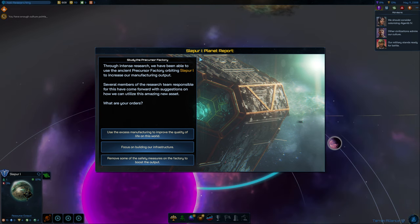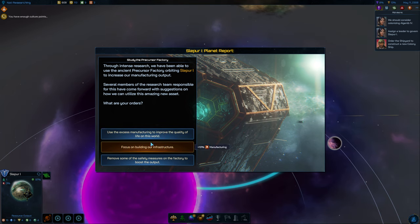In GalCiv, every time you colonize a planet, you get this kind of event, and it gives you an opportunity to further customize the planet the way you want. We've been able to use the ancient Precursor Factory to increase our manufacturing output.